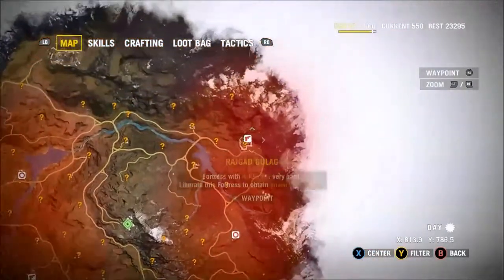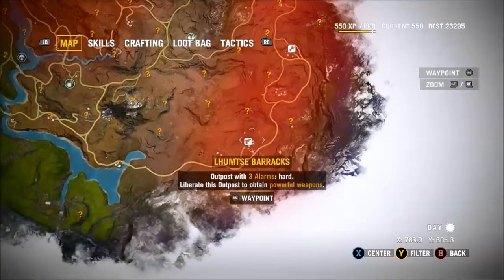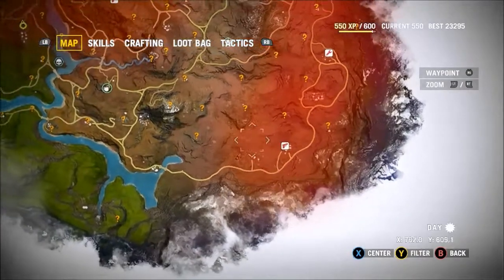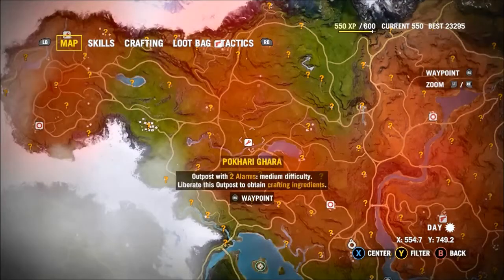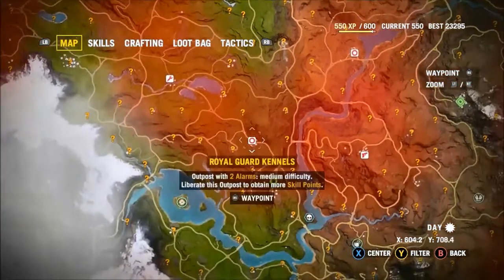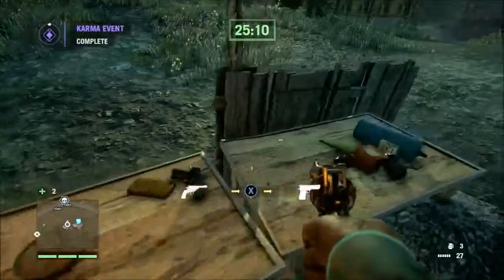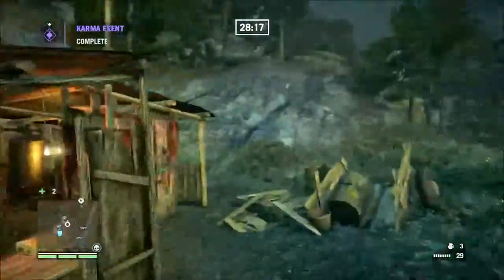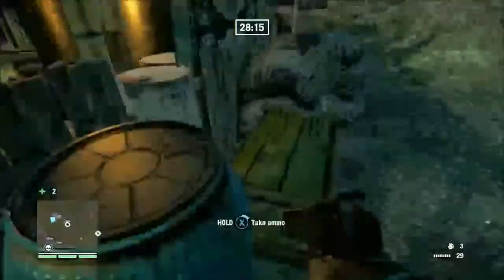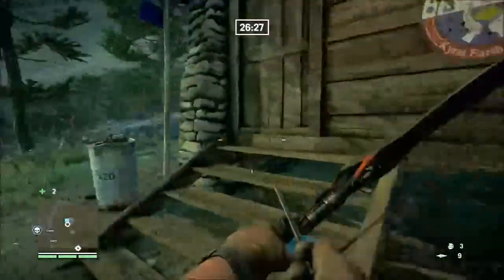There are only two upgrades you really need: the ammo crates and the rebels from the hostage rescue mission. The undiscovered locations are very important because you'll discover weapons, animal parts for crafting, and ammo in the loot chests. Discovering those locations will also award you a modest sum of XP that will help you early on.